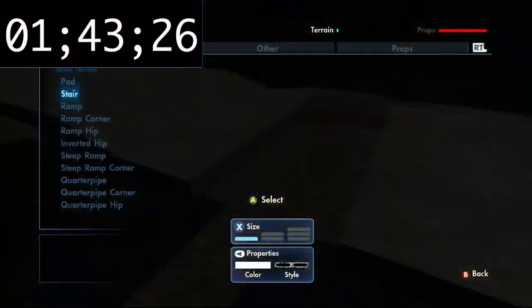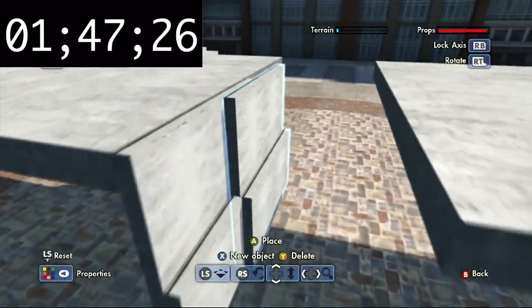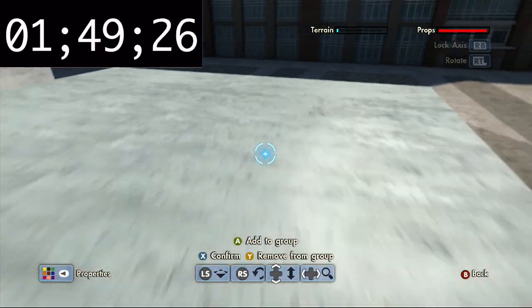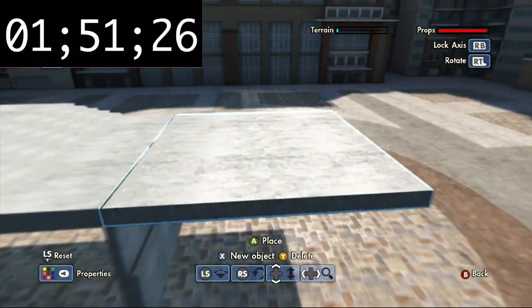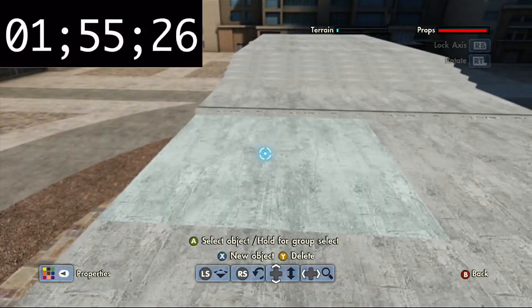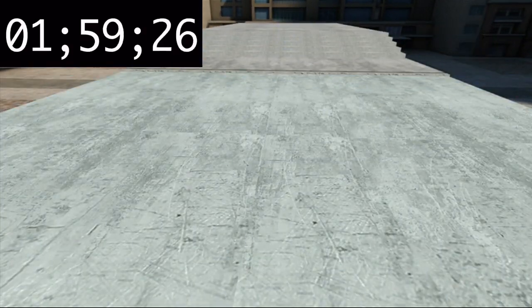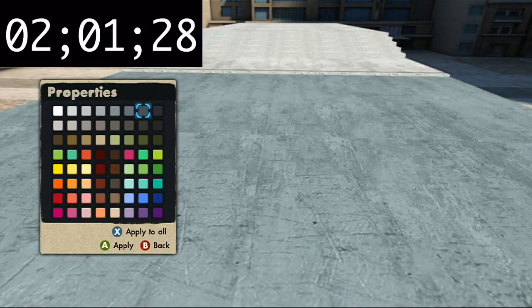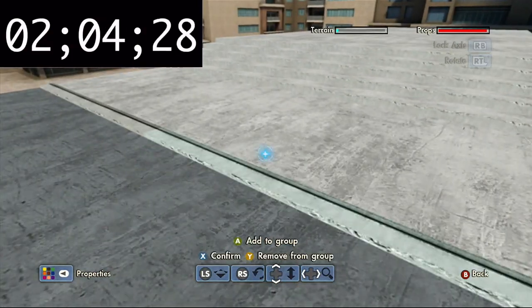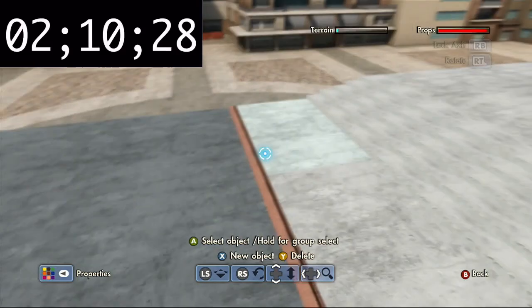So we're gonna be adding this stair right here. I'll change the color of that in a minute. You can kind of get the general idea right there. I actually want to raise it up a little bit more — it'll be like a small drop off. How about a light red? That'll look nice. Cool.